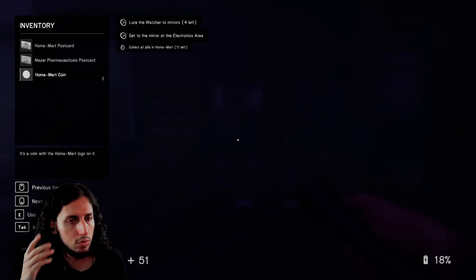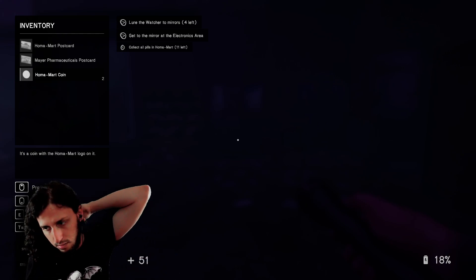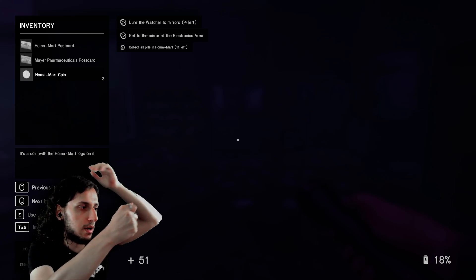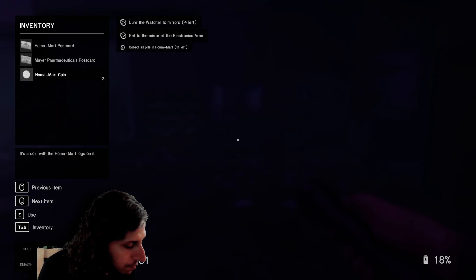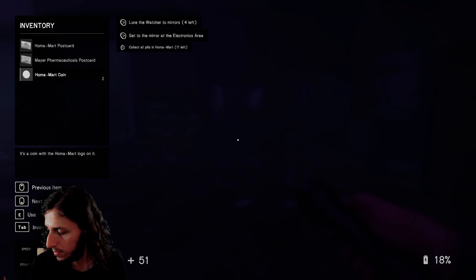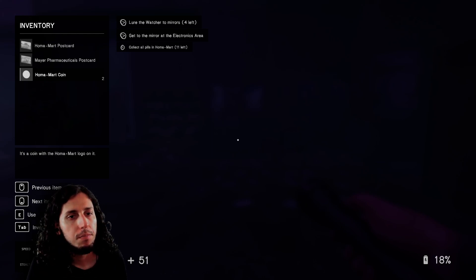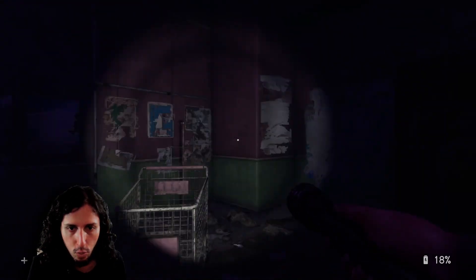I suppose that means lure Virginia — every time we have the mirror here, we look behind us with the mirror and she runs away. So what else did we need? I remember we needed coins for something else, but I don't remember what that was.